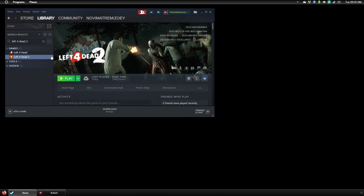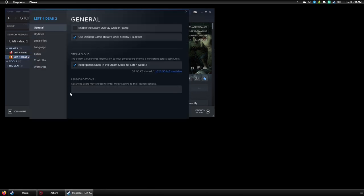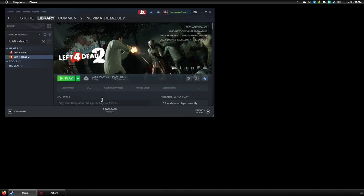All you need to do is go to Left 4 Dead 2 in Steam, right click it, and go to Properties. Here you'll see your launch options, where you can enter command line variables to change how the game is going to behave. You need to type in -threads 1. Yes, one. As you can see here: -threads 1.